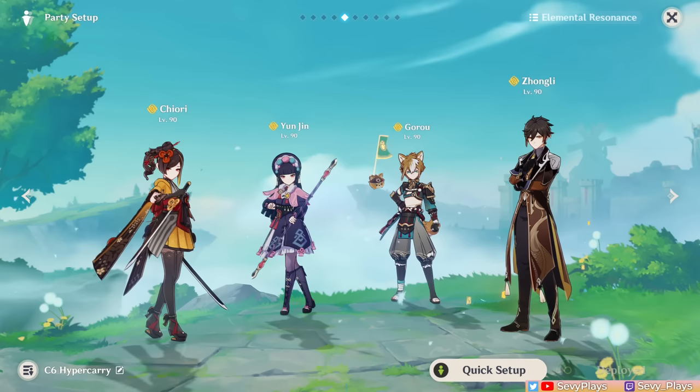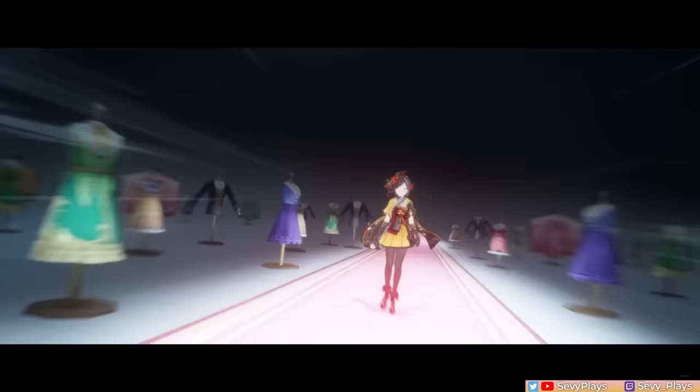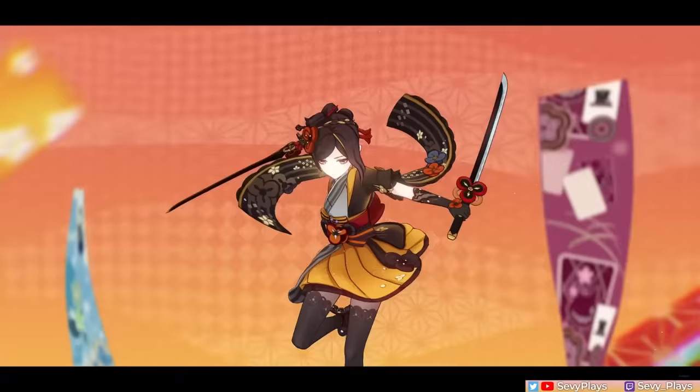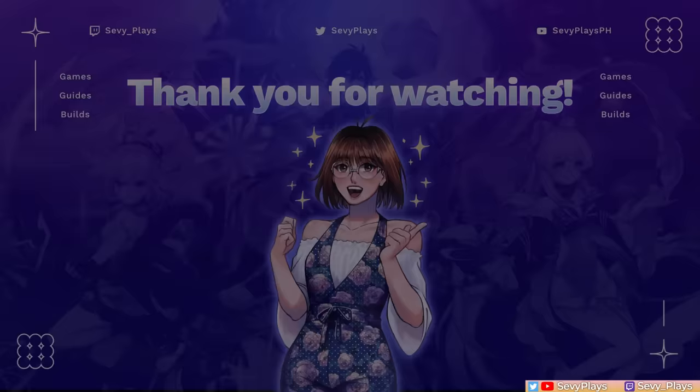And that's it for this Chiori guide! Overall, her playstyle is quite similar to Albedo's as an off-field damage dealer, but she distinguishes herself more with some on-field capabilities and higher damage potential. She also has that Geo construct teammate condition, making her have more synergy with other Geos while still being capable as a general flex unit. I'm interested to know what you think of Chiori and if you're pulling for her, so tell me in the comments. If you enjoyed this video, don't forget to leave a like, subscribe to my channel if you haven't already, and I will see you all soon. Take care!